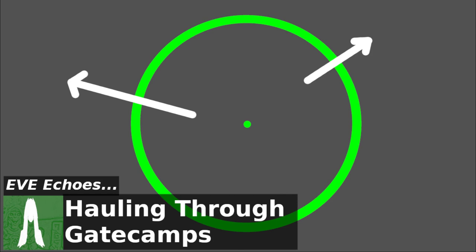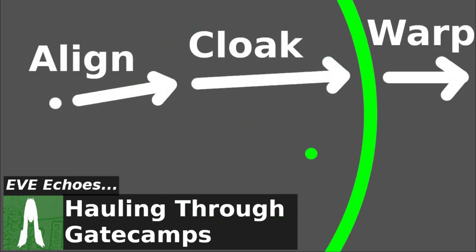First and foremost: you land on a stargate, you jump through it, and on the other side when you're cloaked up, you find there is a warp disruption bubble with an enemy ship right in the middle of it. The simple thing to do here is start moving away and cloak. You head towards the closest part of the bubble to retreat out of. The moment you're outside of that bubble, you are safe to warp. We have to remember: the moment we start moving, we have to cloak. If we don't cloak, we give the enemy an opportunity to target us. Once we're targeted, the cloak won't work, and you're pretty much dead.